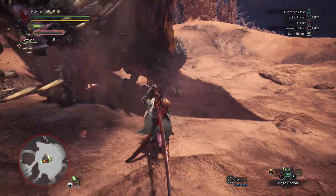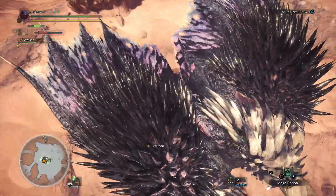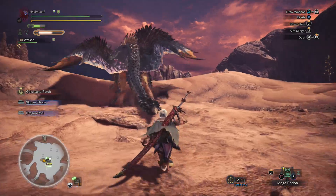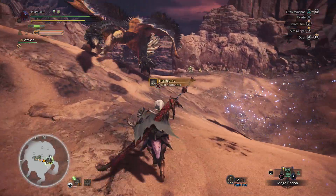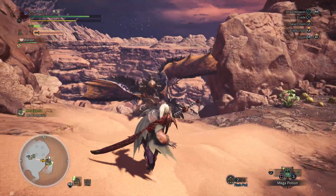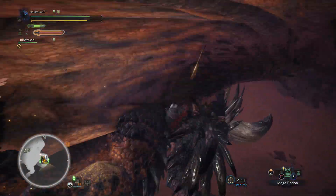The flying arm slam you can just run straight away to avoid. But if he's doing that dive bomb with the spikes, do not just try to run unless he's targeting someone else — otherwise don't even bother trying to outrun it.